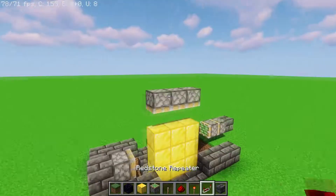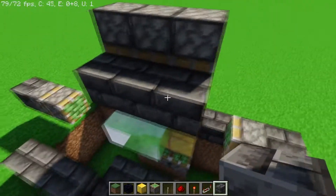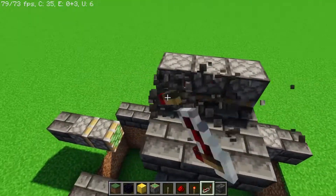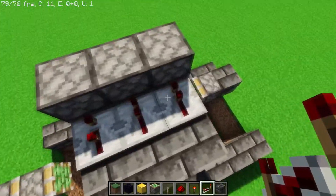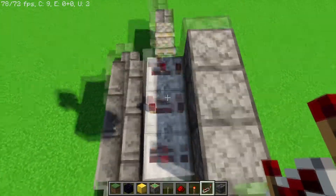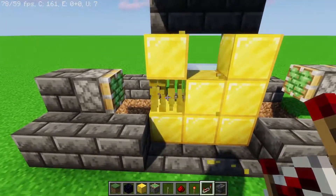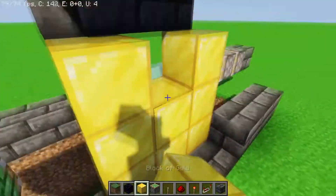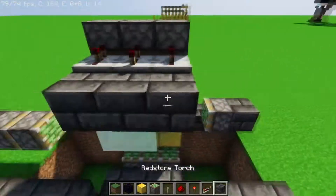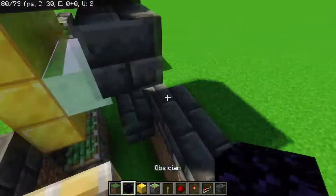Next we need to wire up the redstone to all of these pistons. We'll start with the top ones — we'll put repeaters here so that it works in Bedrock Edition. In Java Edition you can go up here and put repeaters like this, but this won't work in Bedrock, and there's no reason we can't just do it this way. I'm going to delay the two side ones by two and the middle one by four, so you have two, four, and two. This ensures the middle four gold blocks all go at the same time and the corners go first, which is more visually appealing.